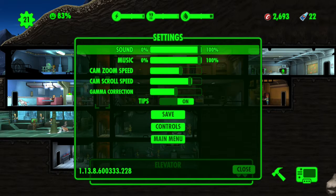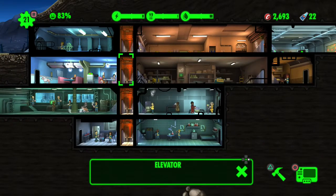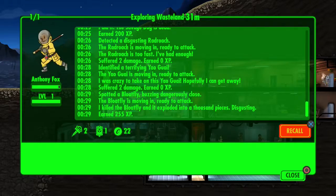Welcome back to Fallout Shelter part six. I played a few minutes off screen - I found the mysterious stranger twice. First time he gave me 400 caps, which was nice. A couple people leveled up, and this guy has some more caps and he's almost at level two.